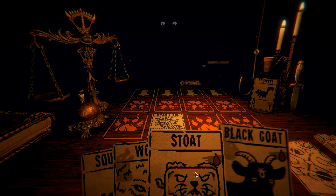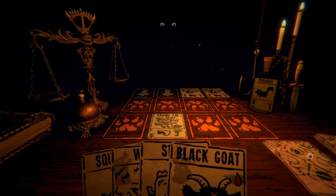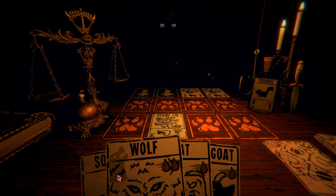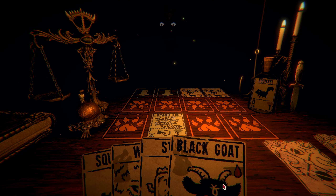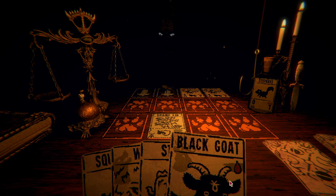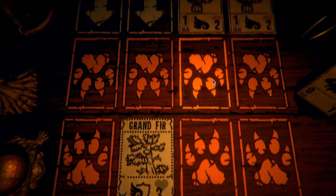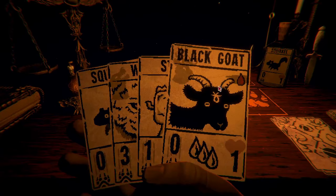Oh, she leaves the squirrel - I thought she was going to take the squirrel head away. All right, we have a black goat. The wolf is the most expensive thing in our deck, which means we can sacrifice the squirrel and black goat to get a wolf turn one - that's pretty good. I think that means we would just win afterwards.